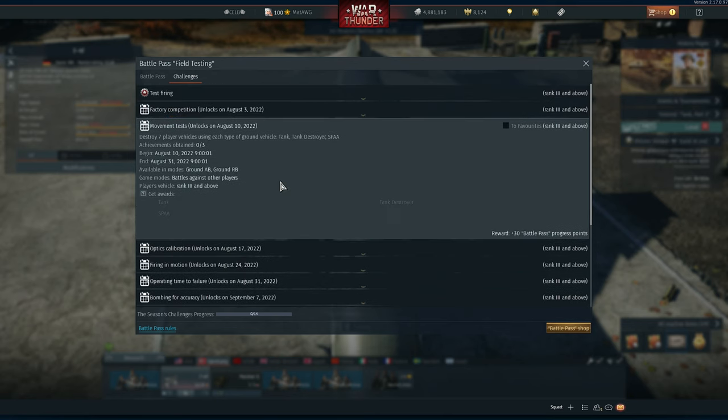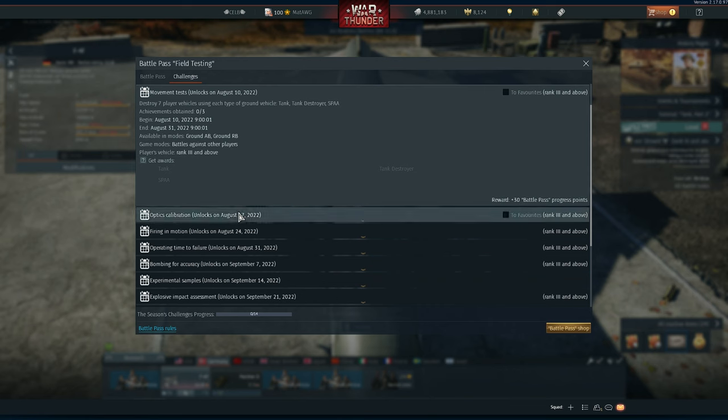Movement Test: destroy 7 players' vehicles using each type of ground vehicle — tank, tank destroyer, and SPG. It's very easy. Just spawn in first in a tank, get the 7 kills, then spawn in a tank destroyer, then the SPG, and just keep spawning and getting the kills. Very easy to do.